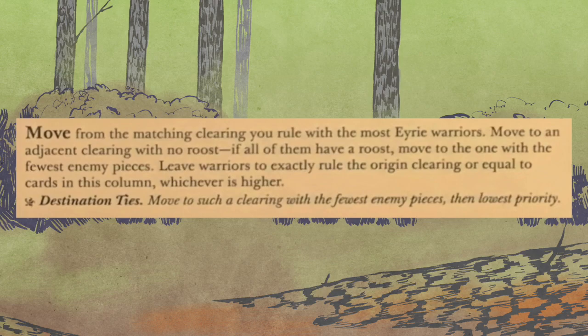To move: from the matching clearing you rule with the most eerie warriors, move to an adjacent clearing with no roost. If all of them have a roost, move to one with the fewest enemy pieces. Leave warriors to exactly rule the origin clearing, or equal to the cards in the column, whichever is higher. Importantly, no matter how many cards you have in the column you're only ever going to move once. The more cards you have, the more warriors you need to leave behind — you either need to rule the clearing you leave or leave behind the number in the column, whichever is more. There are also tie breakers for destination.